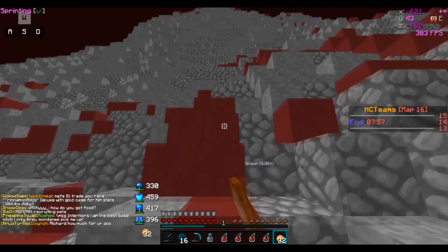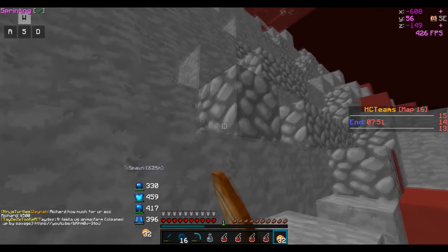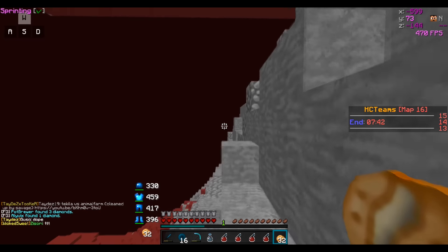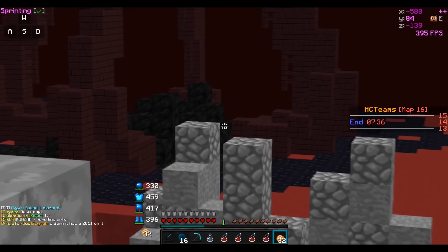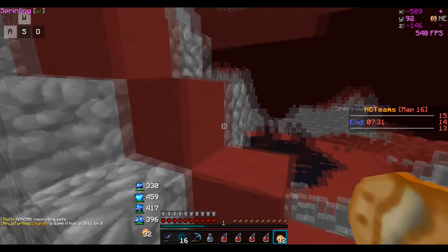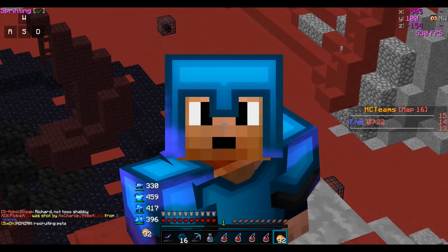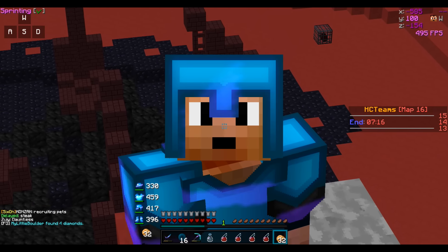I expect there to be glowstone when I show up at glowstone mountain. It's been over two hours since it resets. I'm gonna go to the top of this mountain, and if there's no glowstone we're gonna have a problem. You call this glowstone mountain for a reason — if there's no glowstone then you can't call it glowstone mountain, you call it netherrack mountain, because that's all it is. There's no glowstone here — are you serious right now, Mine HQ? This is glowstone mountain, not netherrack mountain.